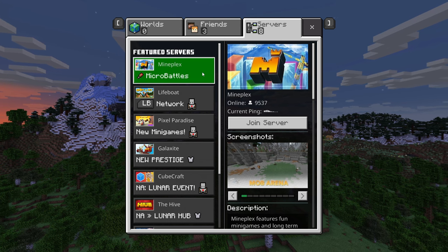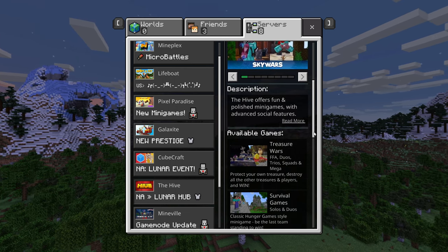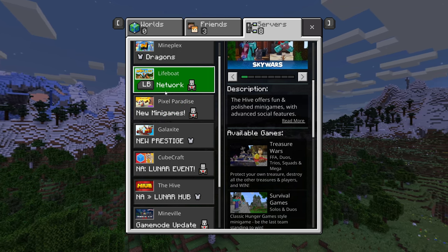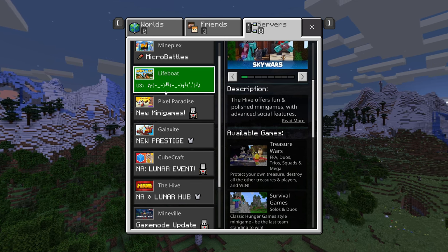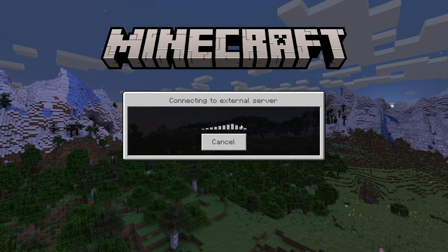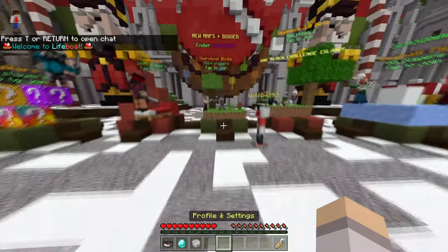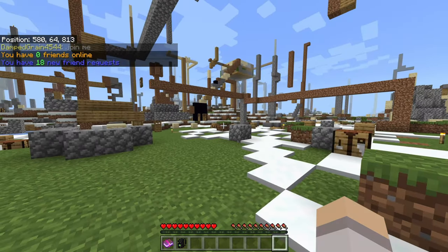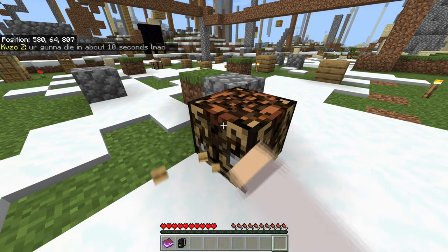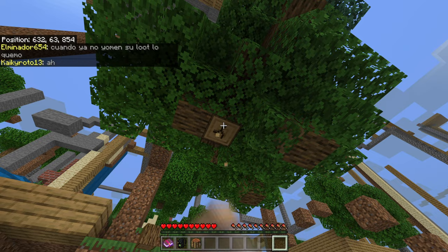In addition to being able to do this on Hive, you can also do it on other servers as well — not all of them, but some of them. One of these servers happens to be Lifeboat, and on Lifeboat you can actually do some very cool stuff with it that you can't do on Hive. I actually made a video on this in the past. Here we are in a survival mode world — let me go ahead and grab some wood and a crafting table to show you what we're going to do.